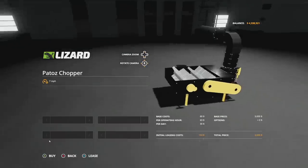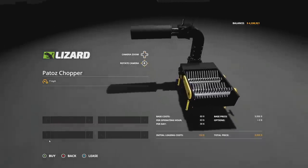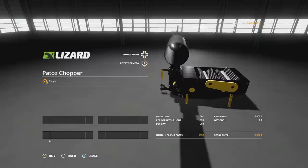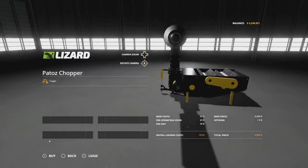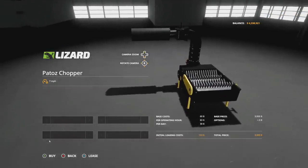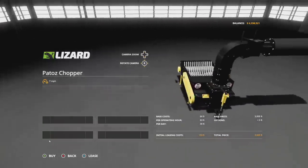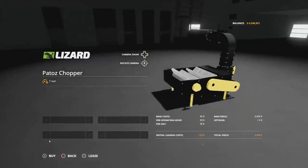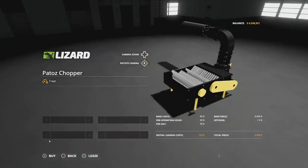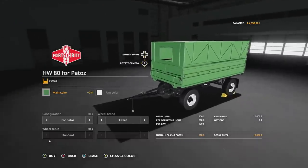Once you've got your combine, you'll need the Patos chopper itself. What it does is take the straw swath from the back of the combine, put it in here, and then shoot it out this funnel — think of it like an auger or a forage harvester. It takes the straw and shoots it into your trailer or whatever you're using. It goes about seven miles per hour and costs three thousand dollars. Remember, this will only work with the specific compatible combine.